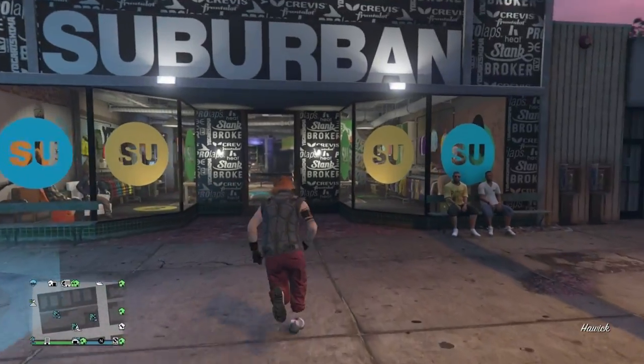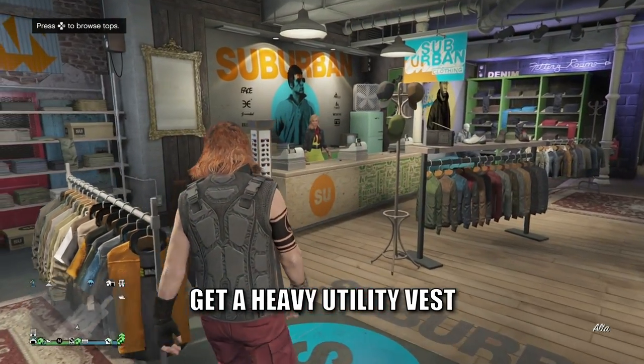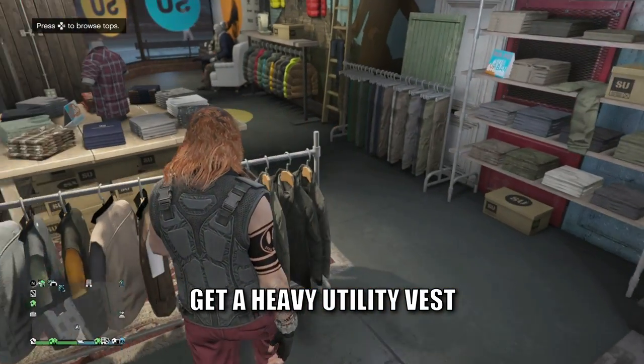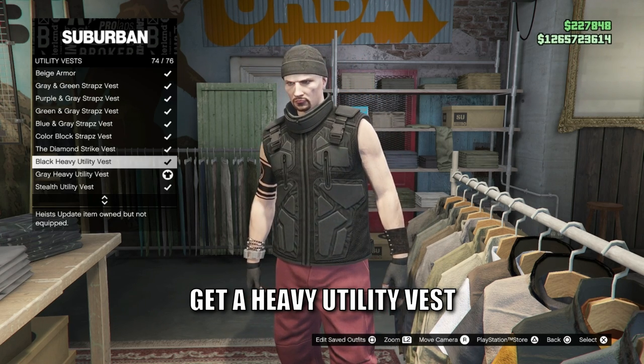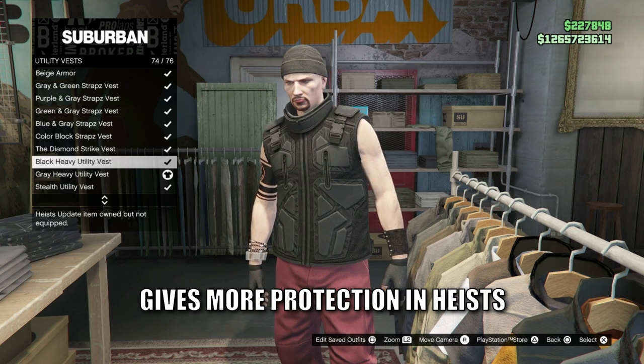Before you start, everyone in your team should have bought the heavy utility vest and saved it as an outfit. The heavy utility vest is found in all clothing stores under utility vests at the bottom of the menu. You can get either the black or the gray version. The reason you want this is because it gives you approximately twice as much body armor while in these heists.